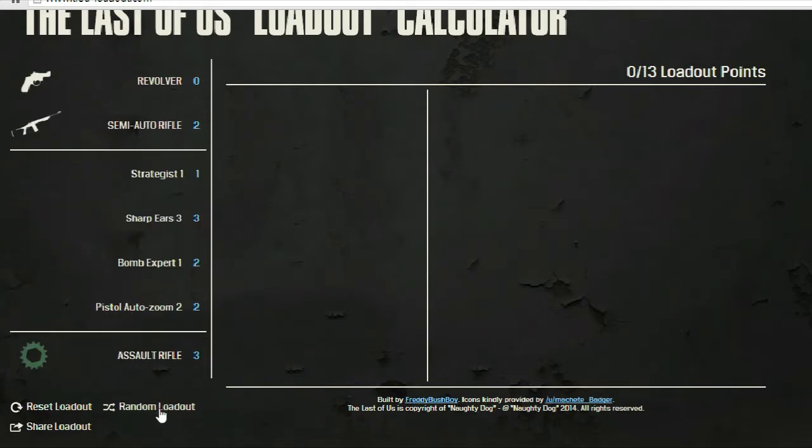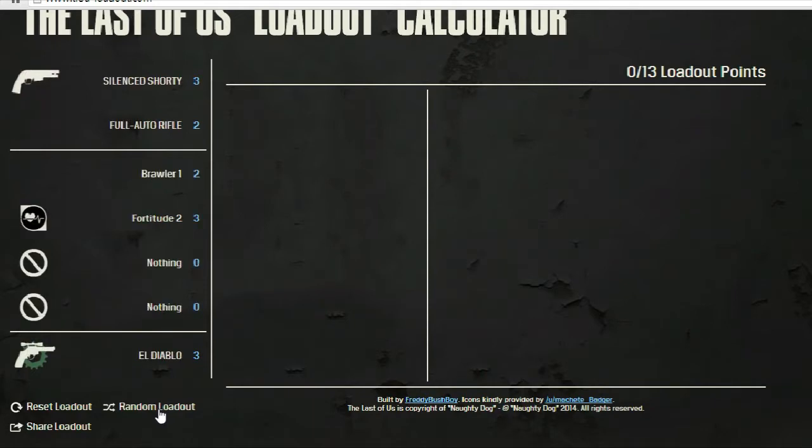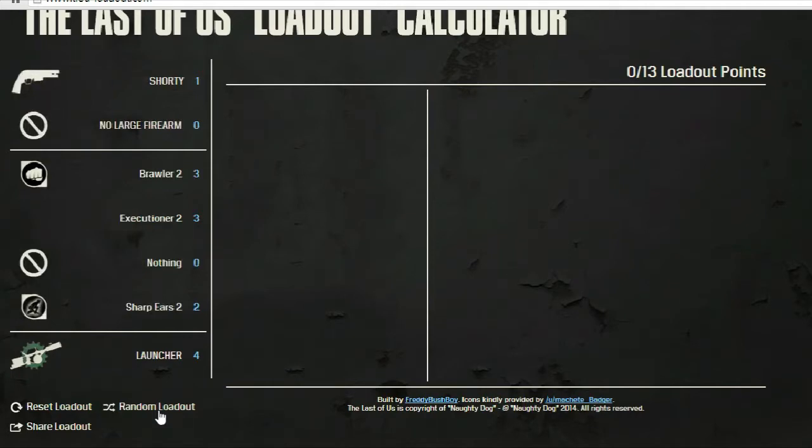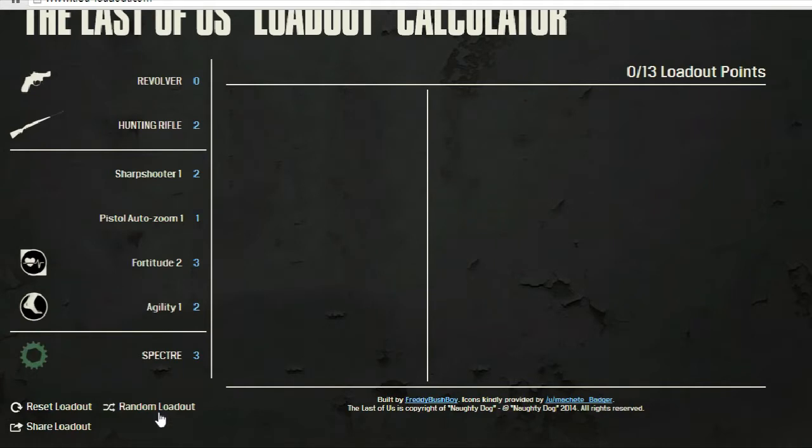So this might take a while. Bomb Expert, Gunslinger, Fortitude, Gunslinger, Executioner — damn it — Executioner again, Fortitude. This is going to be so much easier when I just have my class. Oh, and this one would have had it, but it doesn't have the purchasable.